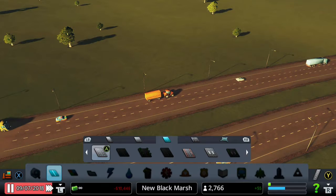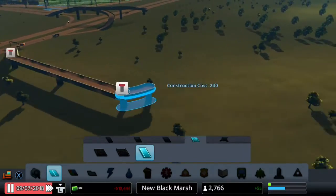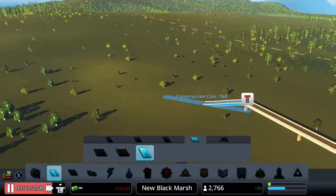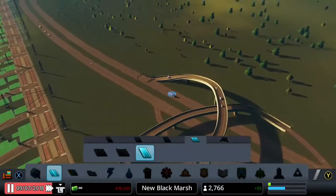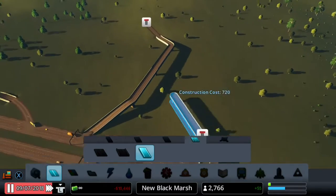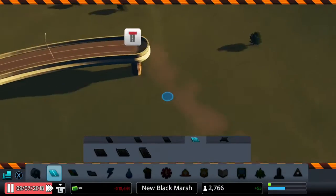Up next we're going to expand over here with another industrial zone — the logging industry. I'll build a highway ramp up here to separate access. I think I should put it a bit shorter — yeah, about there. I'll join it from the other side of the road going outwards and make it curve around. The turning looks a bit too sharp there and I don't think it'll be suitable.